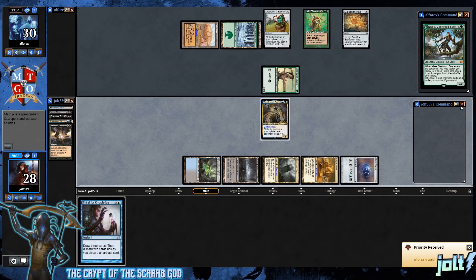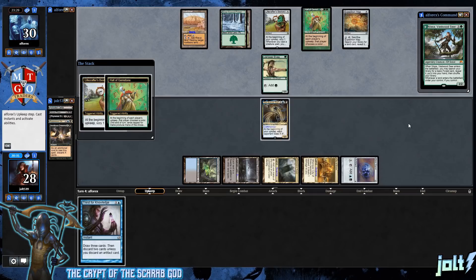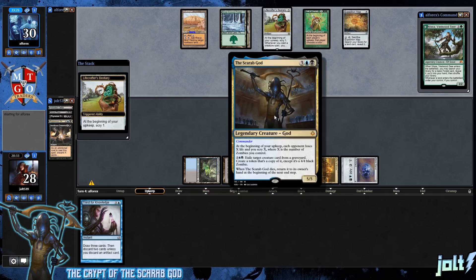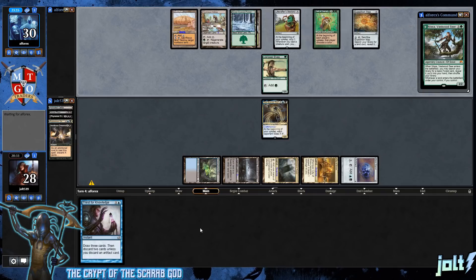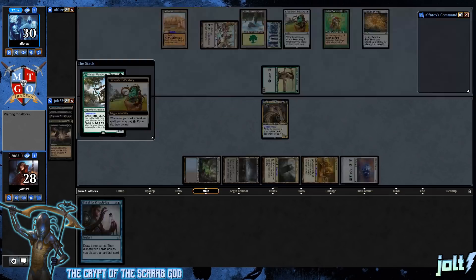We still have Thirst for Knowledge on top and Mesmeric Orb. I went for Training Grounds because that gives us a really good reduced cost off of the Scarab God — only having to pay about two mana to bring stuff out of the graveyard. Thirst for Knowledge lets us dig deeper into our library and get reanimator targets into the graveyard. With Mesmeric Orb, whenever we hit an untap step, we'll start dumping cards into our graveyard and putting real pressure on our opponent.